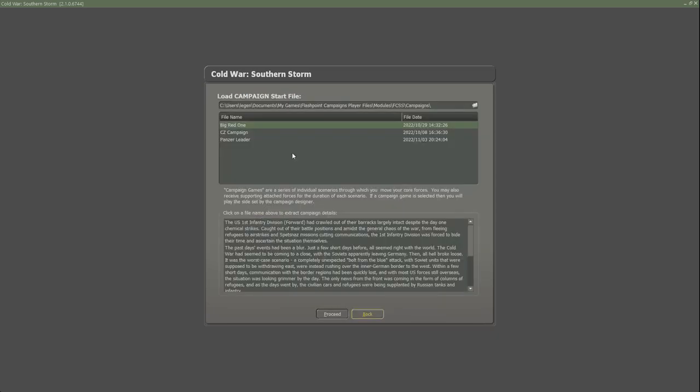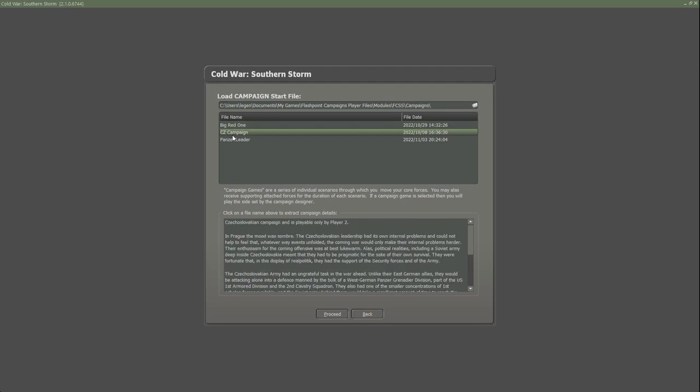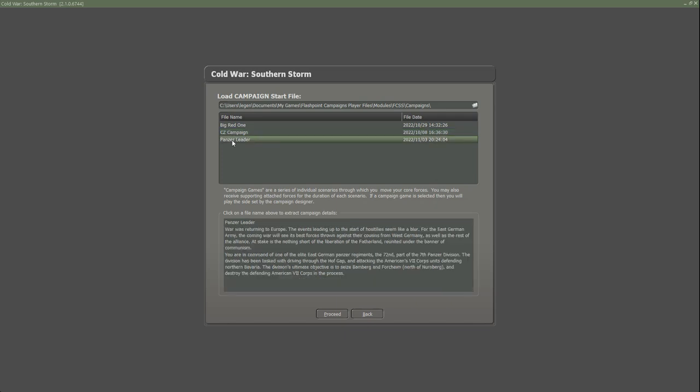Looking at the campaigns, this one interests me a lot. I'm a fan of the Big Red One - the US 1st Infantry Division - which had a strong combat record during World War II. There's a campaign for them in a hypothetical World War III. You also have a campaign from the Czechoslovakian viewpoint, which is another interesting one, and Panzer Leader, which would be East German versus West German battles. All of these are really interesting ones to dive into.